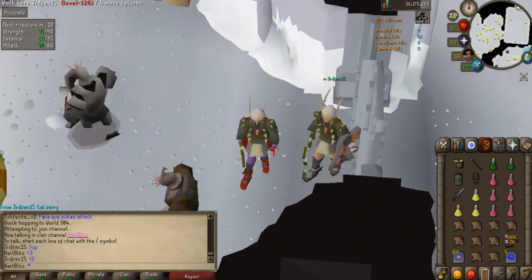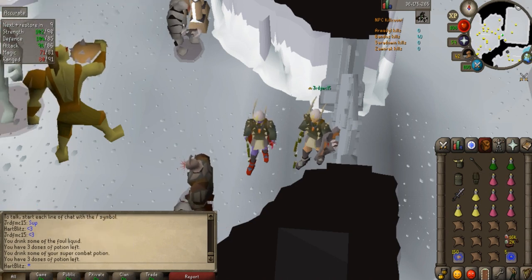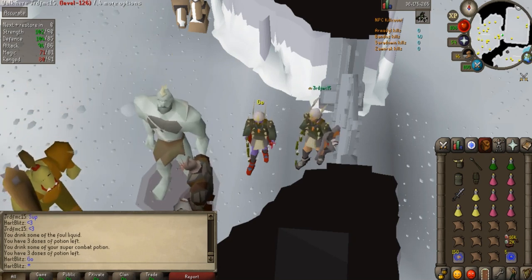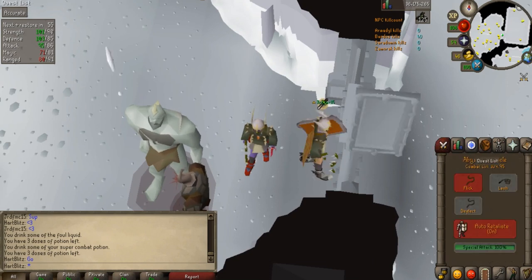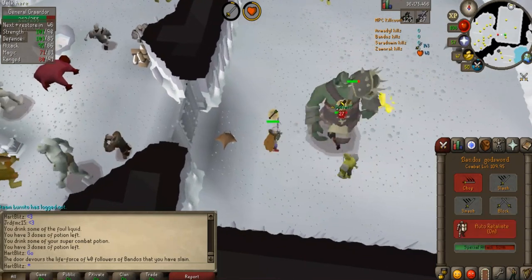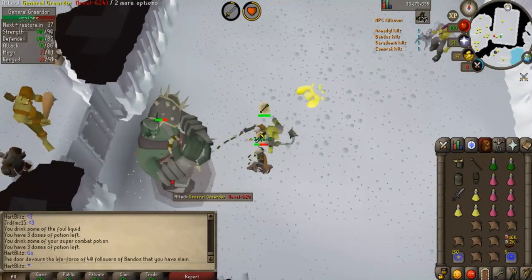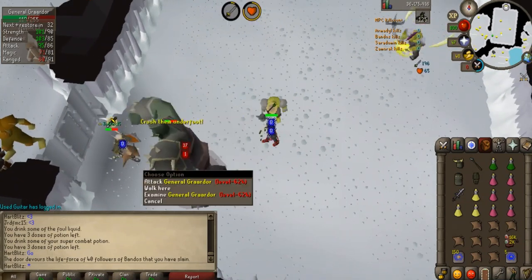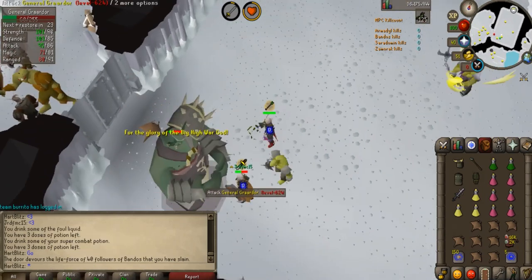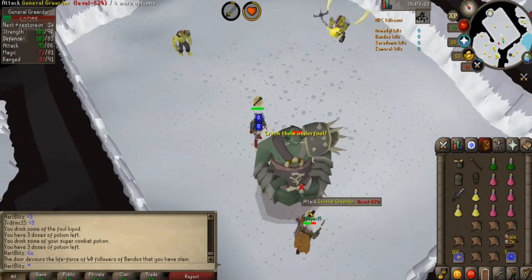Shoutout to JRD for helping with the demo. As the attacker, go ahead and drink a brew to boost up. Drink your super combat potion and have your prayers ready. The tank always goes in first, then the attacker afterwards. Notice how he goes in — I wait for him, he attacks Bandos, then I drop a manta ray, put on my prayers, switch to my Godsword, and use two specs on Bandos. You just keep attacking him — the tank takes most of the damage. As the attacker, honestly you can almost AFK. The tank role is more difficult, so make sure you pay the tank.